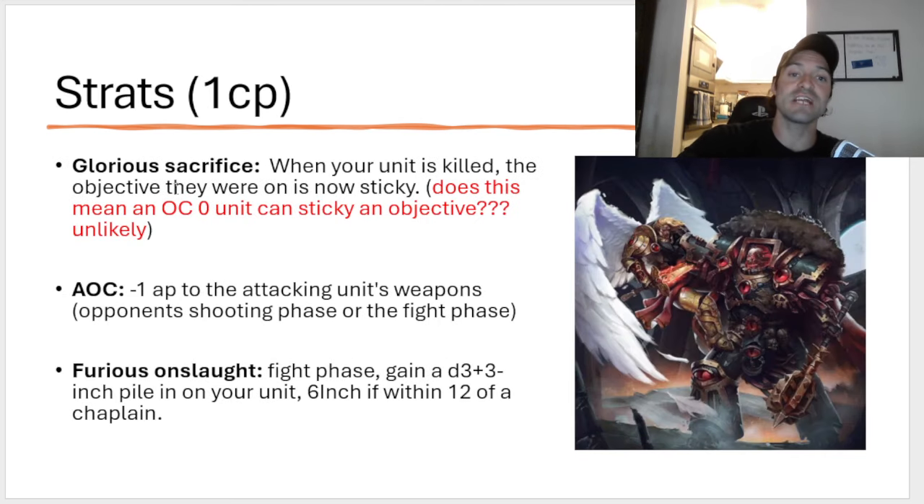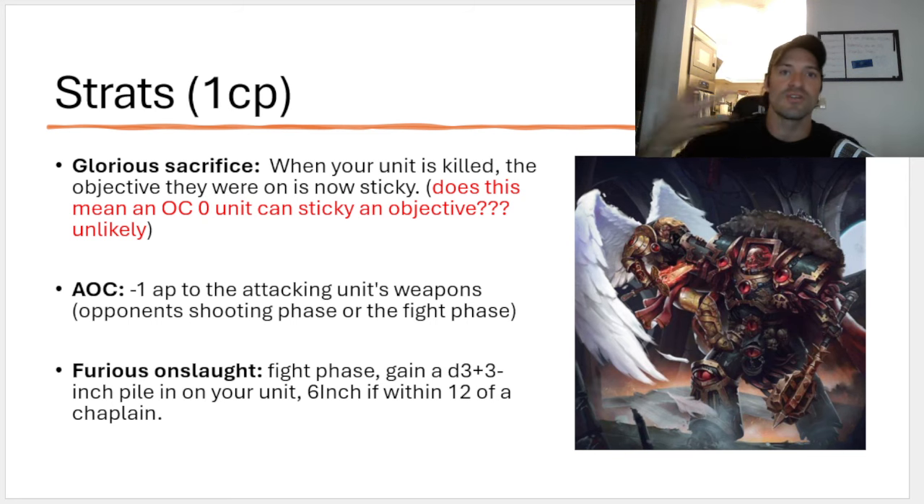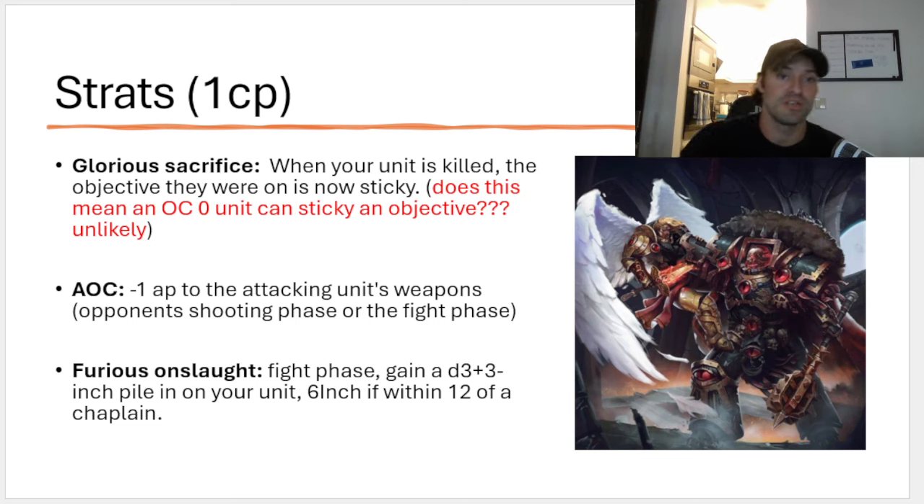Glorious Sacrifice: when your Death Company unit is killed, the objective they were on becomes sticky. The actual wording says: any phase, one Death Company unit from your army that was just destroyed while it was within range of an objective marker you control — that objective marker now remains under your control even if you have no models within range of it, until your opponent controls it at the start or end of any turn. The problem is the word 'remains' — it doesn't say that unit counts as controlling it, which means you actually have to have had OC on it. You can't have an OC zero unit of Death Company die and then stick it. You actually have to have OC, meaning they have to be within 12 or have a chaplain with them. And you can only use it on Death Company — it's a bad stratagem that you can potentially make work.